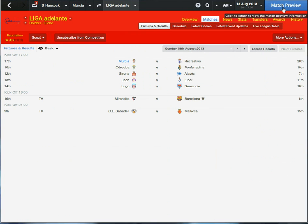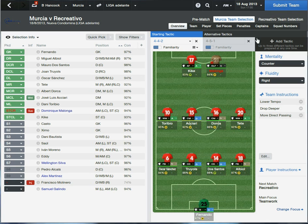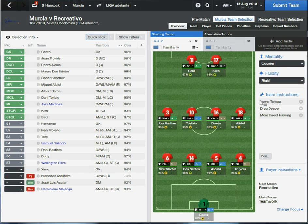It's the first game of the season against Rie Cravo — I've no idea how to say that. So, this is what we're going for: the 4-4-2 formation, more direct passing, drop deeper, lower tempo. See if we can hit them on the counter. We're very rigid, so the plan is that we're hard to break down and then we hit them on the counter. Let's get into it.